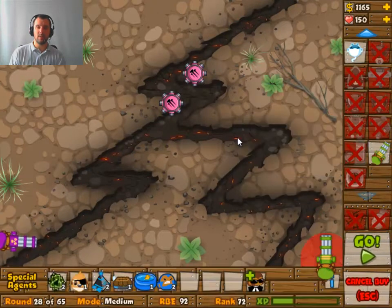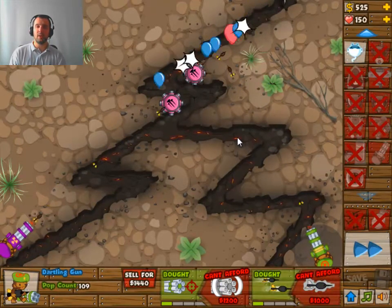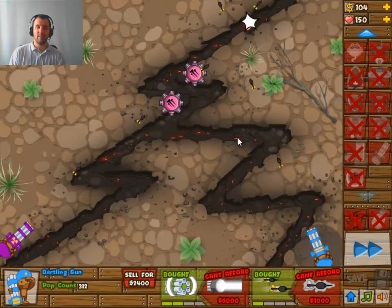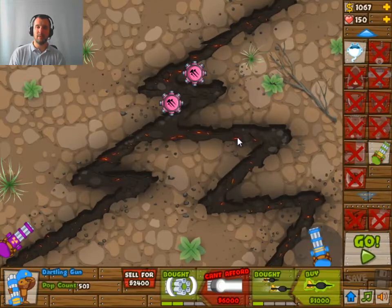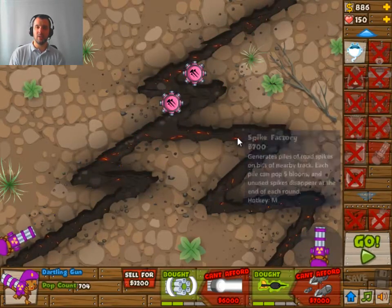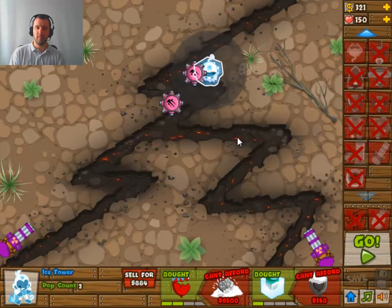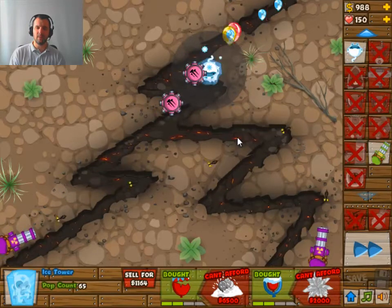So we're going to make it 2-2 and then place one on the right side. I had to make it 2-2 because wave 28 was coming in and wave 28 has lead balloons and I had nothing else to deal with it. You can also go for a freeze tower to deal with the lead balloons — that's pretty standard — but I chose to go like this. Freeze towers kind of mess up the damage from my towers until they can actually shoot any type of balloon.